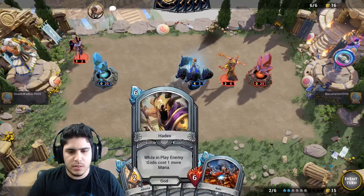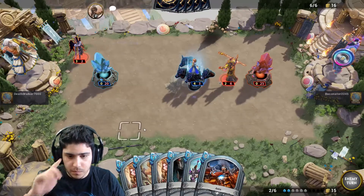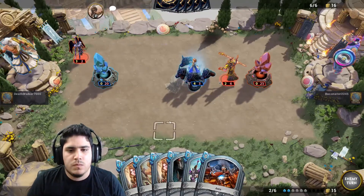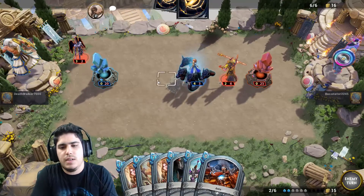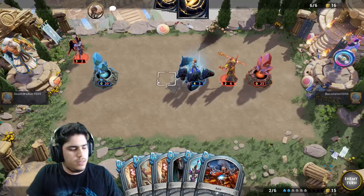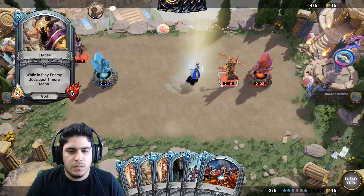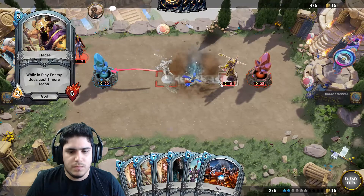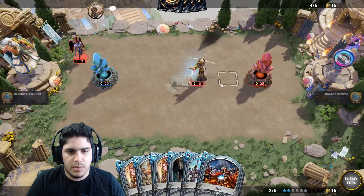That's a good Hades. I couldn't play my team. He has so much stuff he can do — like deicide, Judgment. There's a lot of things that are going to kill her. There's the Judgment. It's really hard to come back from this one.